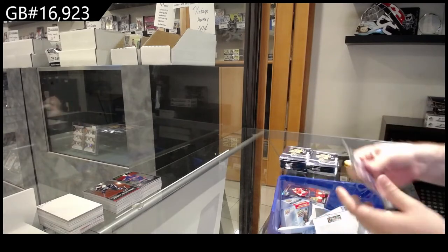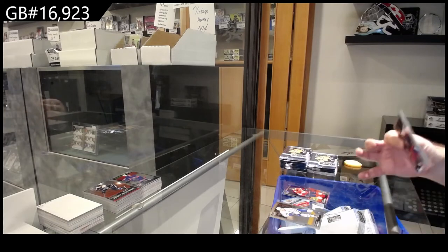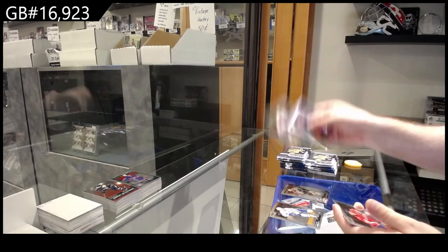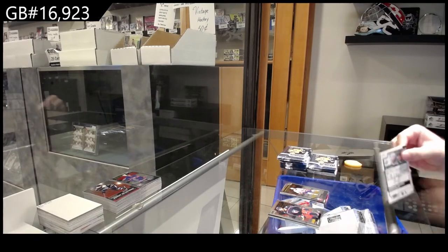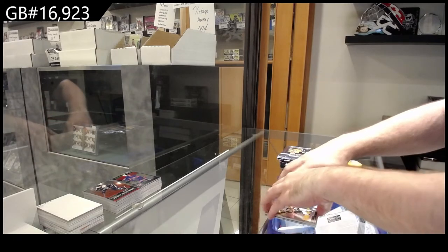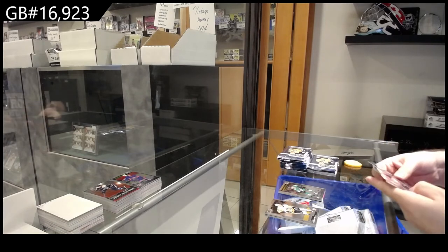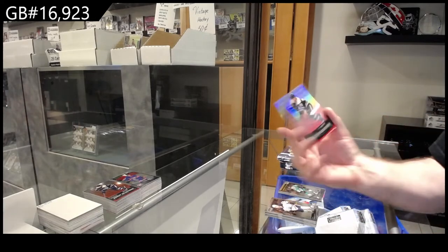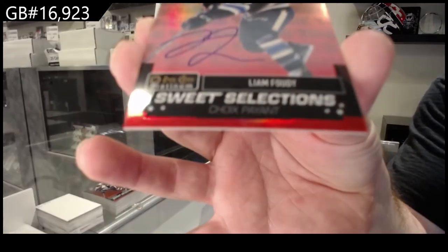Sunset of Ekblad for the Panthers. And that way we can get it shipped out for you ASAP. Rainbow of Giroux for Philly. Bellows Marquee rookie for the Islanders. We've got a retro of Hughes for Vancouver. DeAndrea Marquee rookie for the Dallas Stars. For the Blue Jackets — Rainbow Sweet Selections Auto.